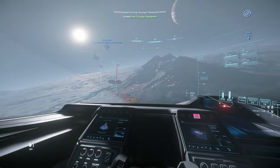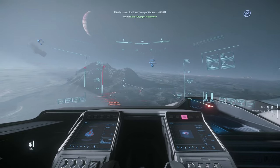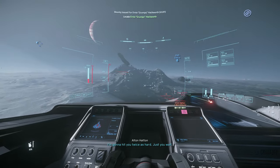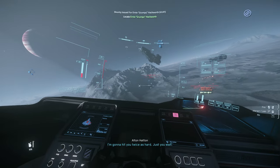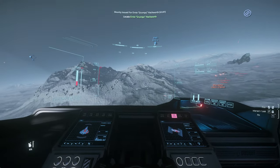In order to pull off the heist, you are going to need two ships and a ballistic FPS weapon. This is possible solo, but it is much easier and quicker with two people. One of the ships you bring will need to be capable of killing the escorts, which usually includes one or two Cutlass Blacks and one or two Valkyries.